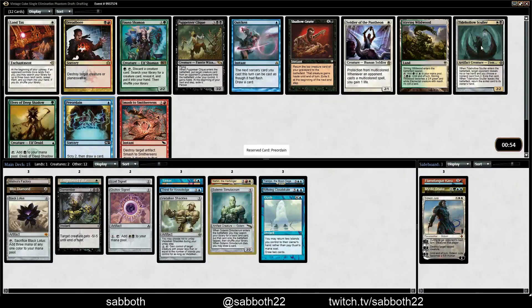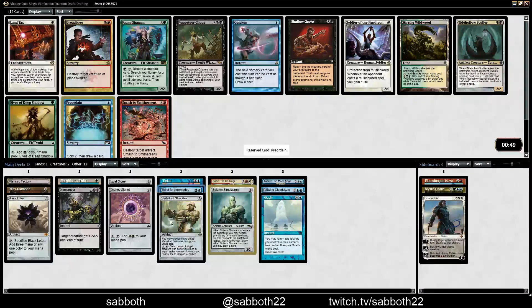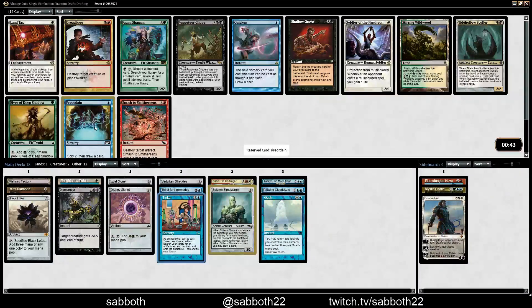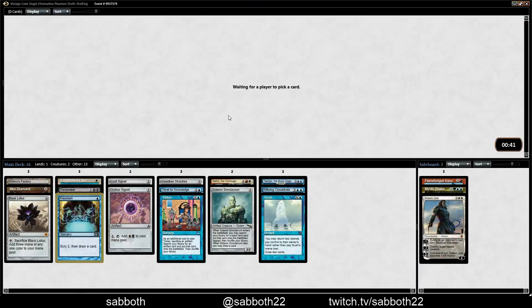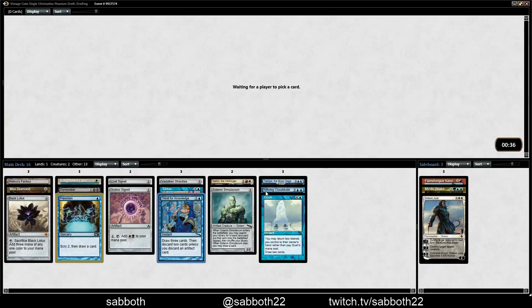Preordain — it's nice to have something to do on turn one, a little stronger than Quicken. Although Quicken's been alright — you could Quicken a Tinker. That's almost like giving a creature haste, since they don't have any way to deal with your creature at sorcery speed. You just Tinker at the end of their end step.